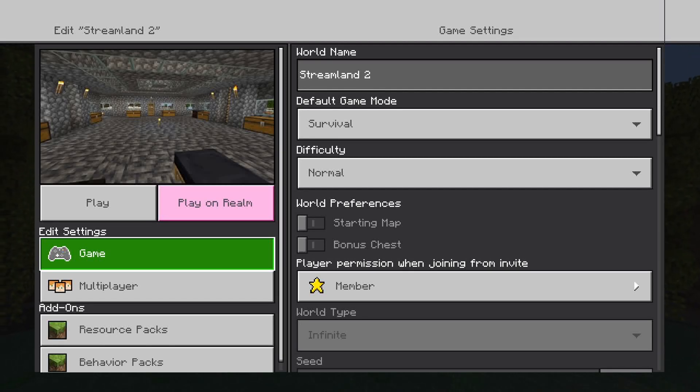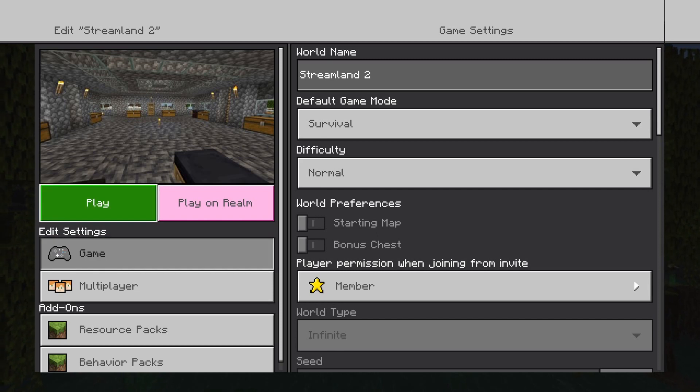Welcome everyone, Anon003 here. Today we are going to be doing part 10 of our Minecraft playthrough. The objective today is pretty much to go to the End, slay the Ender Dragon, and call it a video. But until then we're going to try to do whatever we can to get ourselves ready. So let's go ahead and get straight into it.